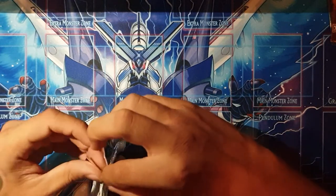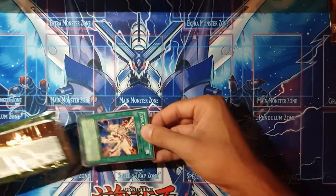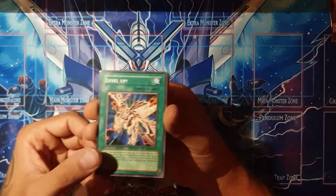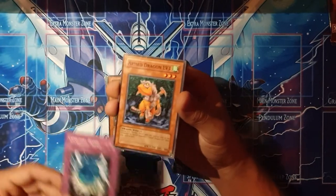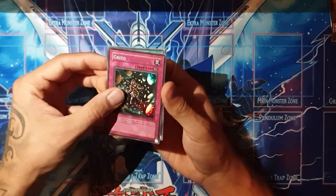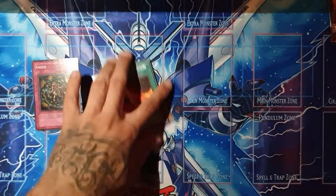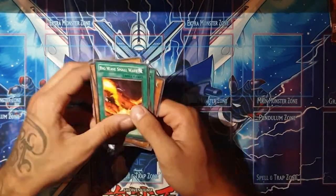We opened it very securely again. This is Soul of the Duelist — nine cards per pack. Let's see what we can get: Level Up, Nobleman Eater Bug, Cemetery Bomb, Arm Dragon Level 3, and a Super Red Greed. Alright, nice — another holo! Ritual Weapon, Mask Dragon, Malice Dot of Demise, and a Big Wave Small Wave. Second holo out of three packs — not bad, not bad at all.